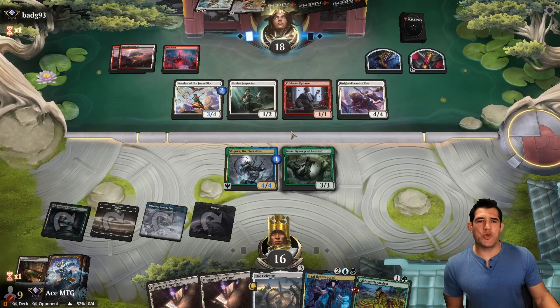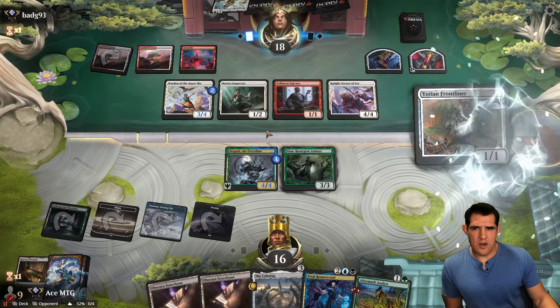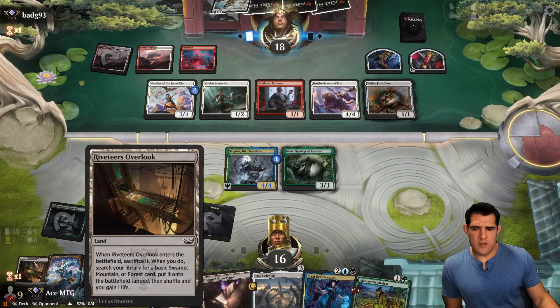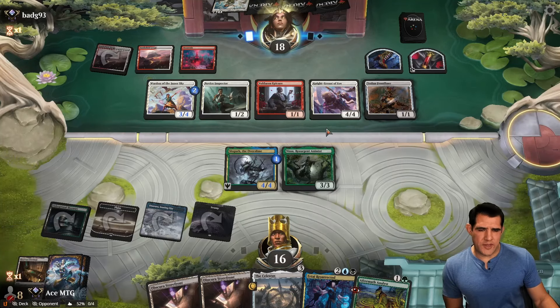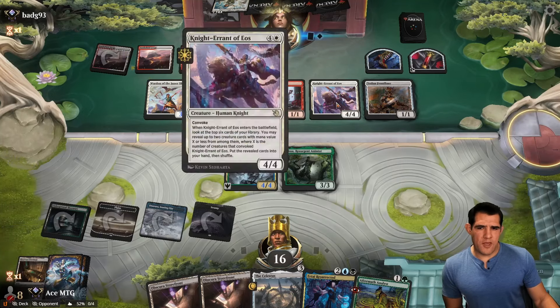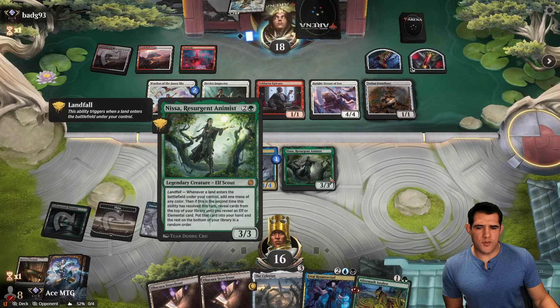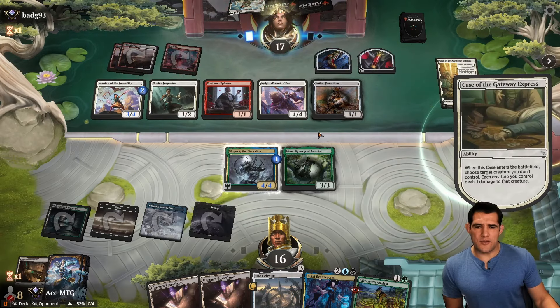What do we do here? That's gonna take to the air. We can't block with this. If they go Knight and Take to the Air, is this worthwhile keeping around? Second time this ability resolves this turn, reveal cards from the top of your library. Case. Alright, that does it for us.